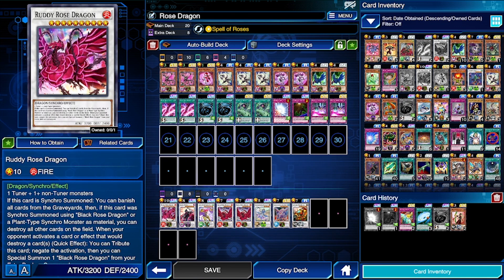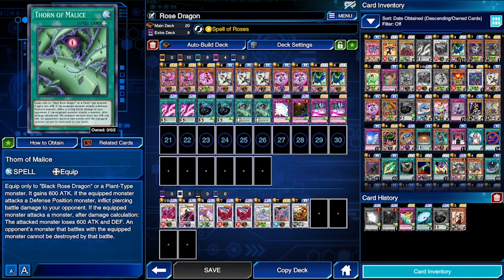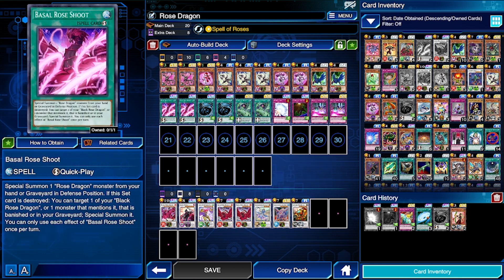Your main card in the normal deck is Rocks Rose, so running three copies of Rocks Rose is honestly not bad. You could get rid of one Witch of the Black Rose or maybe a Thorn of Malice. The reason I didn't build this deck back when Black Rose was the meta — when Rocks Rose, Thorn of Malice, and Basil Rose Shoot came into Duel Links via the structure deck — is that you only get one copy from the structure deck.